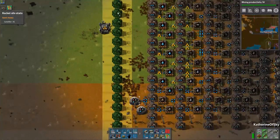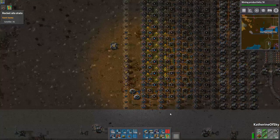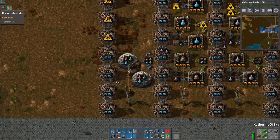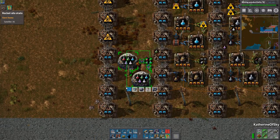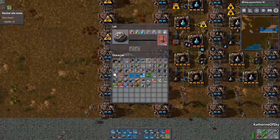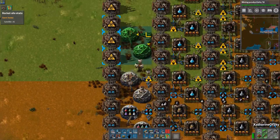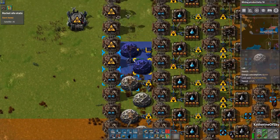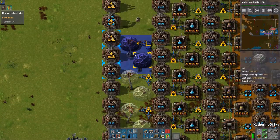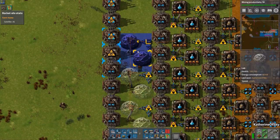Let's get these beacons placed — there we go, nice. These guys are going to do science. The fast inserter is more than fast enough to fill the labs up. We're just going to go to the top of this area and life will be fine. We're going to get some science done.